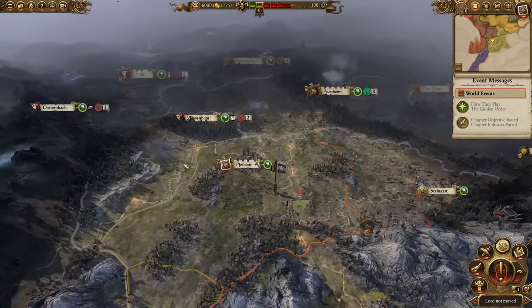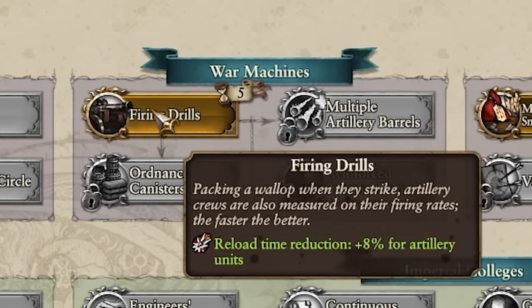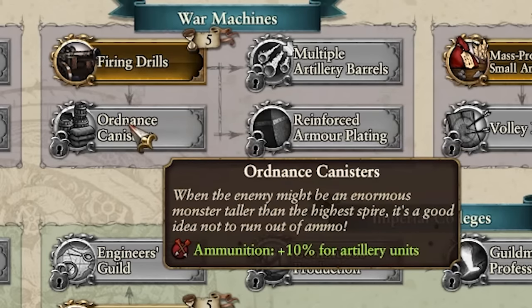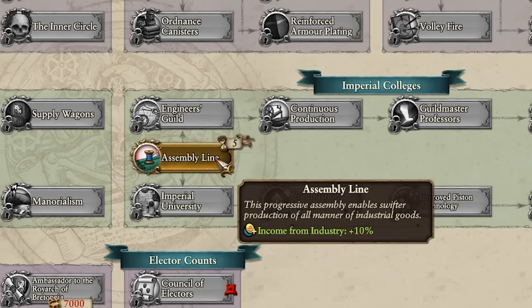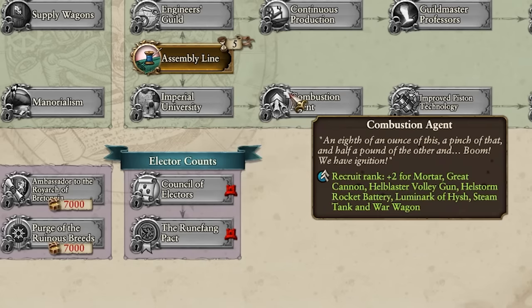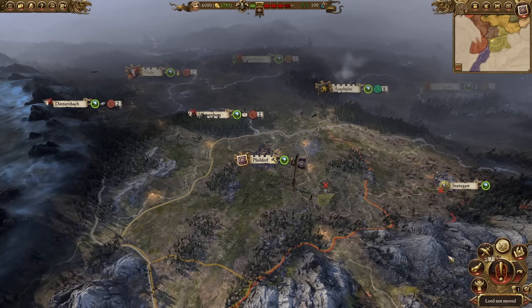There are a few other ways to increase damage — most easily the tech tree. Firing Drills makes all artillery reload and shoot faster. We can increase ammunition. And most importantly, another plus 8% missile damage for artillery units is available here, though we'll want to sink early research into the Assembly Line, Imperial University, and also grab the Combustion Agent to make our Hellstorm rocket batteries even better.